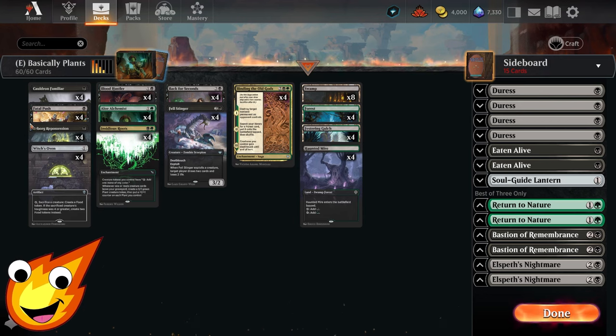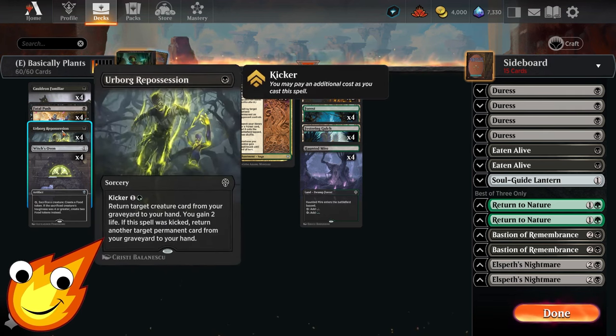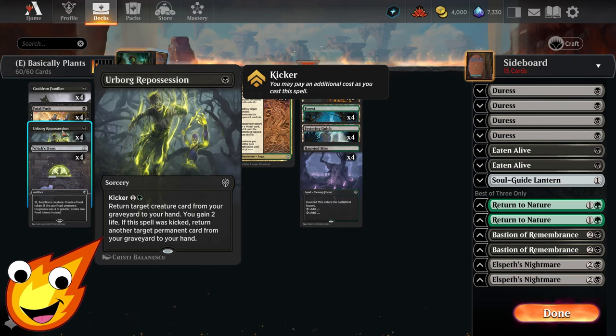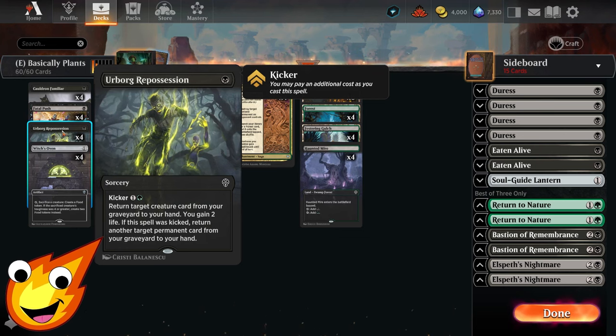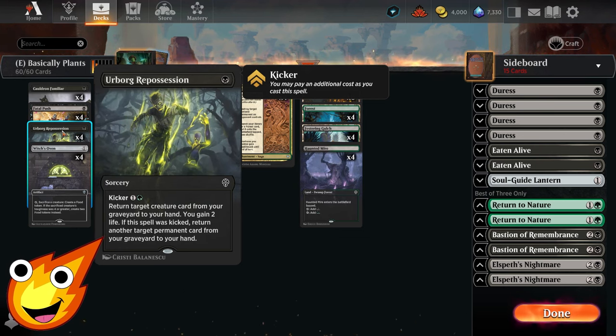Circling back to the one-drop non-creature spells: we have Fatal Push as our catch-all removal — the revolt ability will be very easy to trigger with how our deck works. We also have Herbal Repossession, which is really awesome if you can initiate the kicker ability. Even without kicking it, this brings back creatures we've had to sacrifice while gaining some life. If you do kick it, you can also bring back any permanent card from your graveyard to your hand.